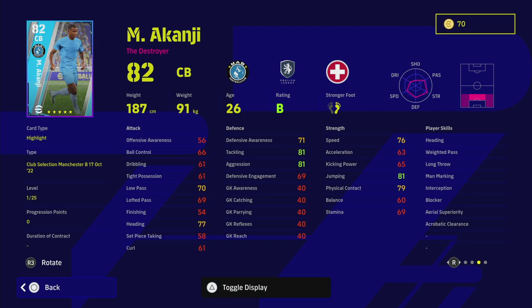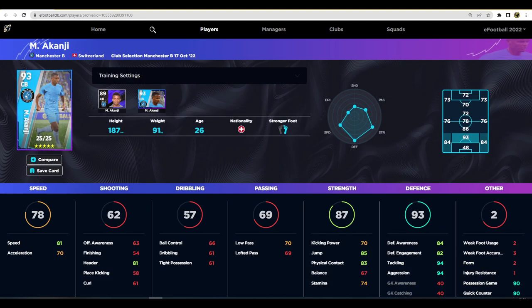He's got fairly okay speed but his acceleration is a bit poor. Tackling, aggression, and defensive awareness are kind of run of the mill. There are players you can get for 50,000 GP or under that, when fully maxed out, will outperform Akanji. Over on eFootballDB.com, he has a 93 overall, but maxed out you're looking at 81 speed, 70 acceleration, 84 defensive awareness, with tackling and aggression at 94 — fairly standard for end-game center backs.